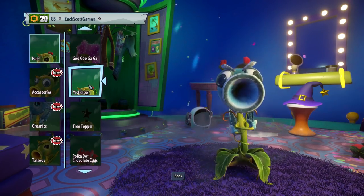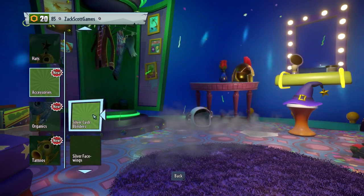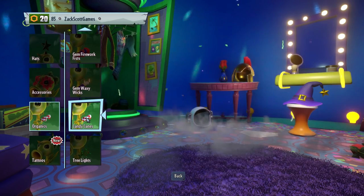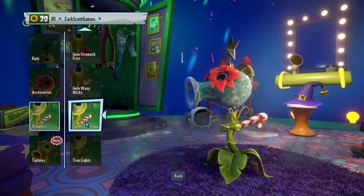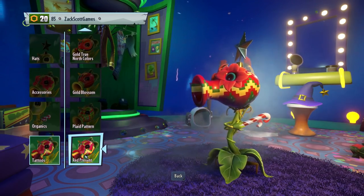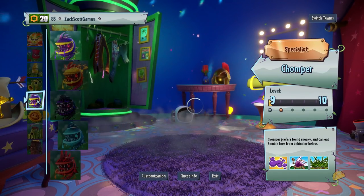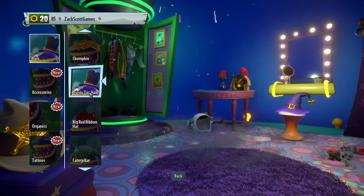For Chomper, let's scroll through. Mistletoe or tree topper — I don't remember. Accessories: jingle teeth we know is new. Gift tags say new. For tattoos, maybe snowflakes — it's one of these two. That looks good. For Sunflower — I swear some of these hats were here last time. Reindeer specs were last time, cookies are the new ones. For organics this time it was hand bells; ornament gloves was last time.